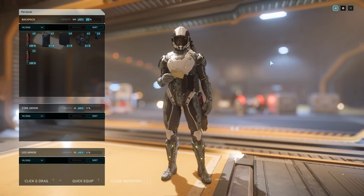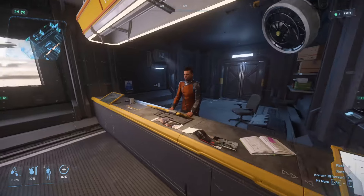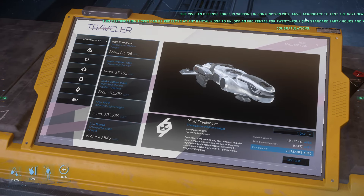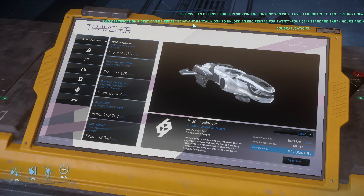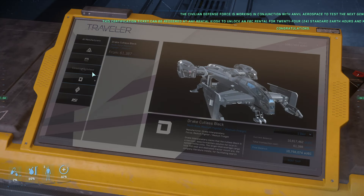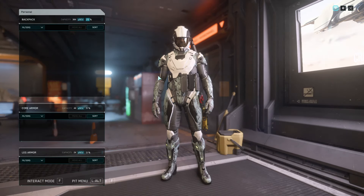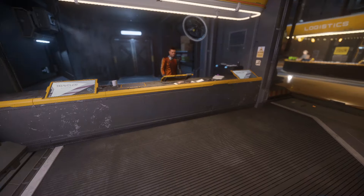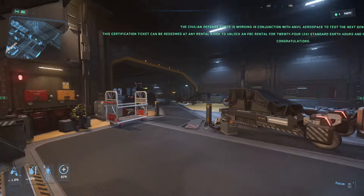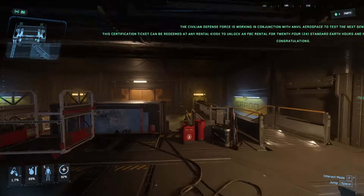We're heading over to the cargo services area and I'm going to press I and right-click to carry it - got that golden ticket. Now going over here to use it. It says this can be redeemed at any rental kiosk to unlock an F8C for 24 hours - congratulations. It's no longer in my inventory, so let me check - 24 standard Earth hours. Perfect.